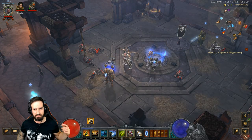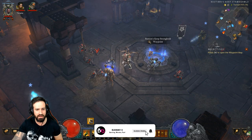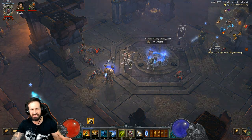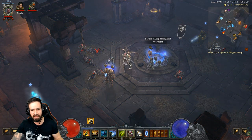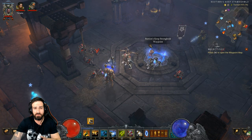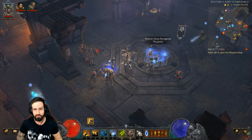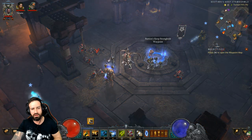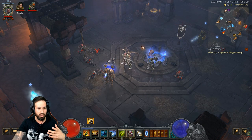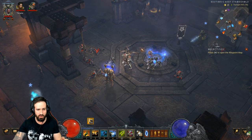G'day mates, how we all doing? We're finishing up our seasonal journey going for the guardian achievement, and of course part of most seasonal journeys you have to complete a set dungeon. I'm revisiting the Zunimasa set dungeon for the witch doctor class today. I've completed guides for every set dungeon for every class, so consider this a refresher.